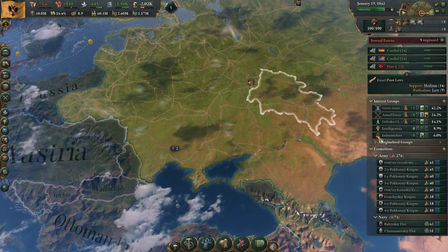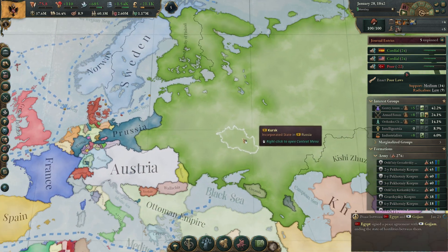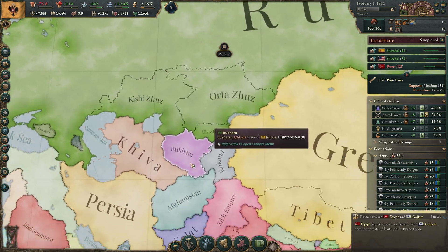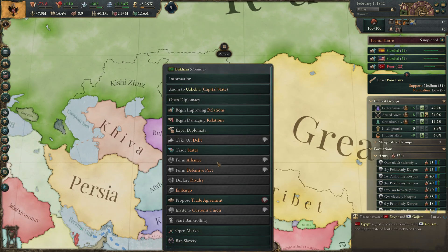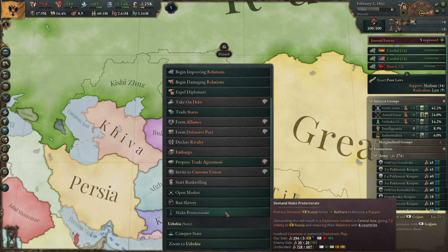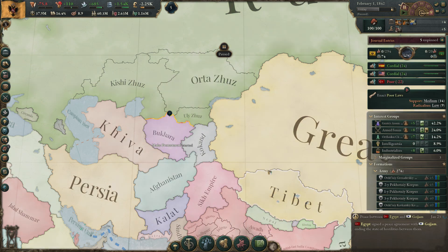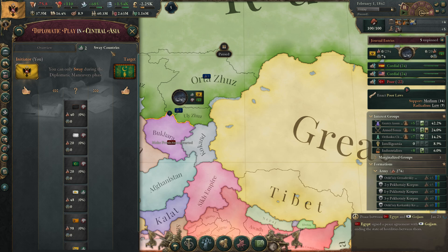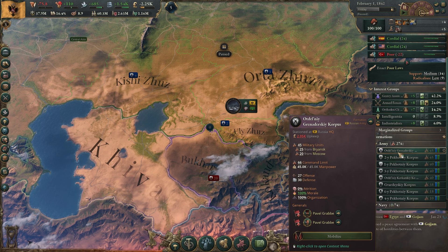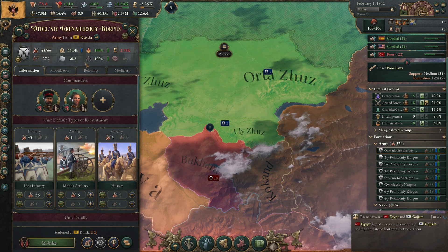Let's complete all of this. Maybe we should also go to war with Bukhara next. I'm going to make Bukhara into a protectorate. Hopefully no one else will intervene — they only have 20 troops and are very weak. I'll put about 25 of our troops there. They have slightly better artillery so I'll put the front-line troops up and give them a bit more money.